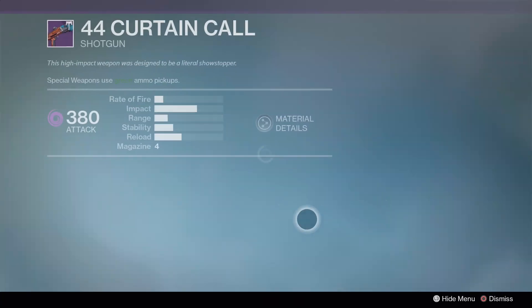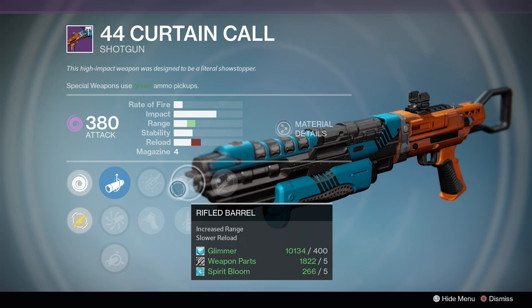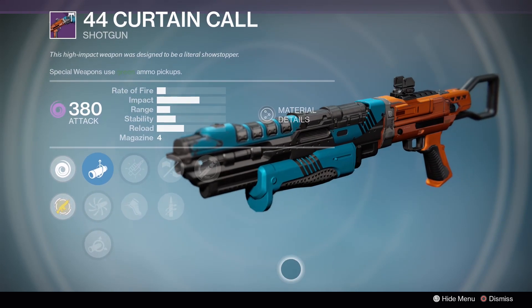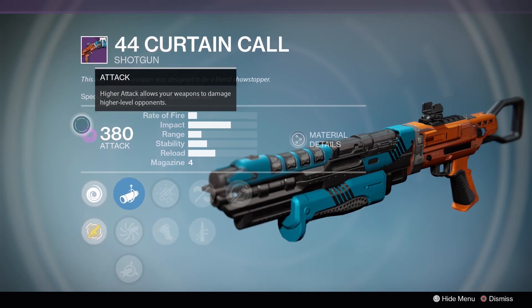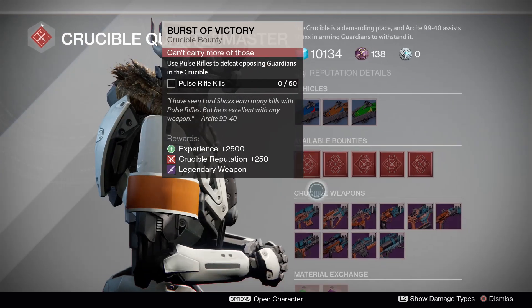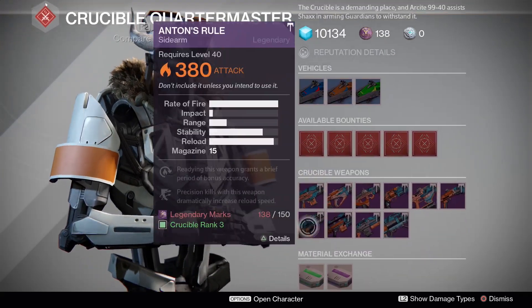We have the Curtain Call - a Void Full Auto Shotgun with Rifled Barrel, Cascade, Battle Runner, and Quick Draw. I like it for PvE if you need a Void Full Auto Shotgun. So there you go - Void Full Auto Shotgun for PvE, Curtain Call.